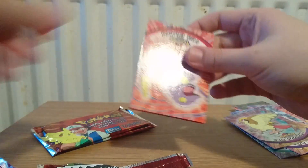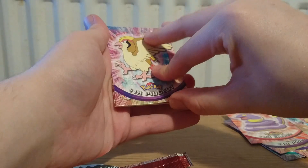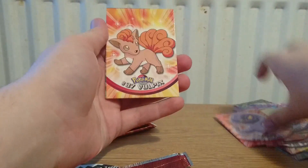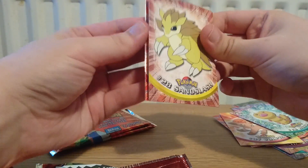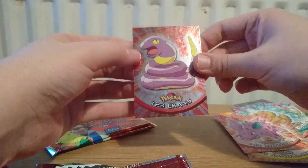That's Ekans, a non-holographic Pidgeot, Arbok, Vulpix, Weedle — so much easier if they weren't all stuck together — Sandslash, Nidorino, and the holographic is an Ekans.